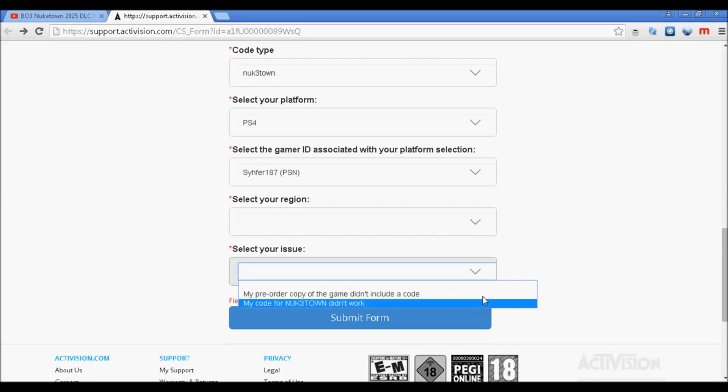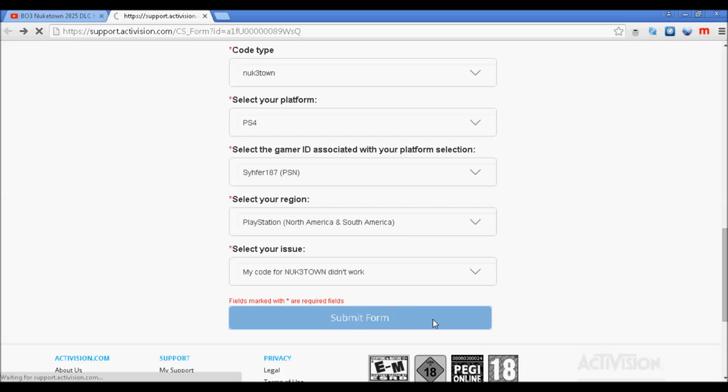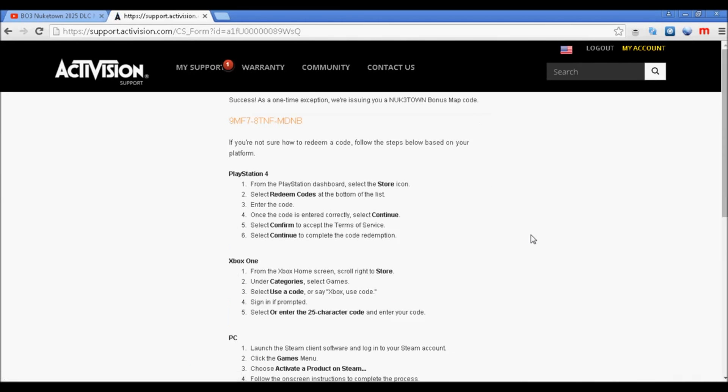Once you're linked to the Activision Call of Duty page with your online profile, just submit the form and you'll have the code right there — they'll just give it to you. Then you can go ahead and redeem it on the dashboard of whatever console you have.